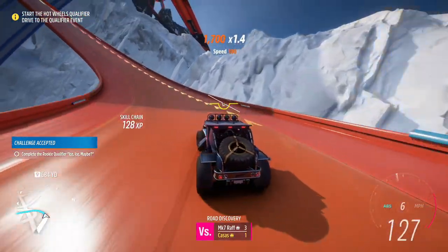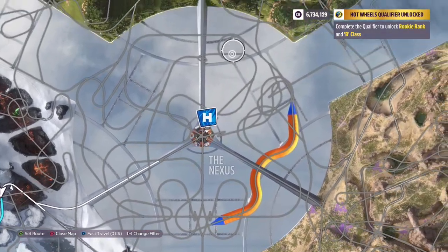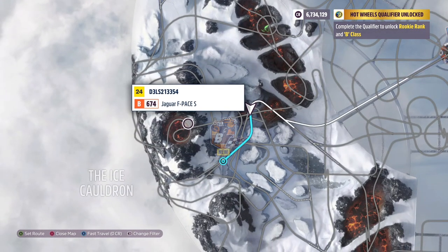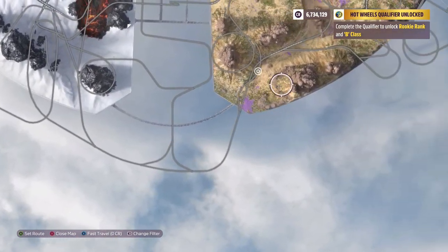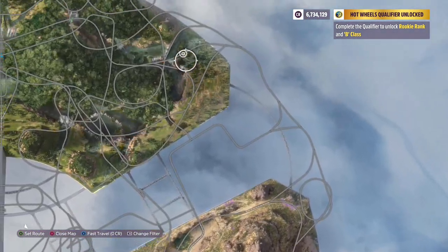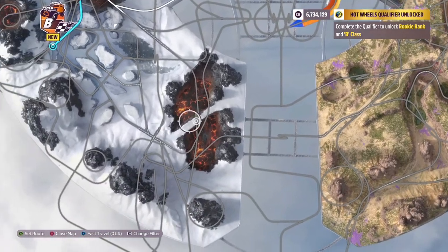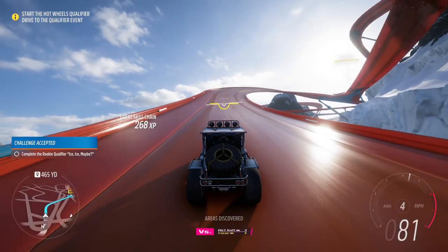Complete the rookie qualifier — Ice Ice Maybe. Wait, so right now are we actually in the open world area? I guess so, yeah. So this is what the map looks like. The ice cauldron is in the bottom left, and the Nexus is in the center. There's some lava over here too. We're not too far from the next race, so let's give it a shot.